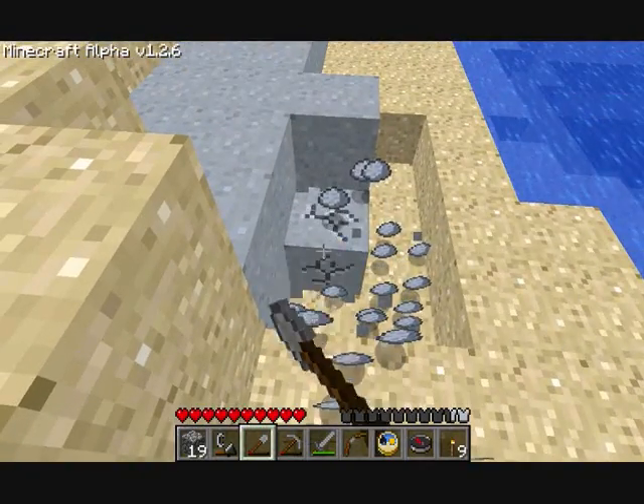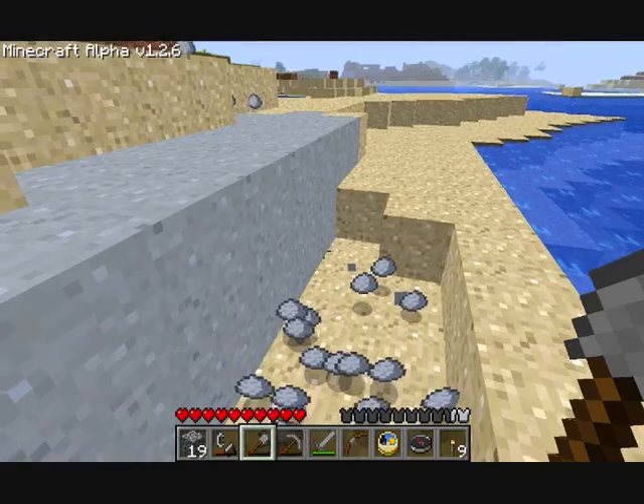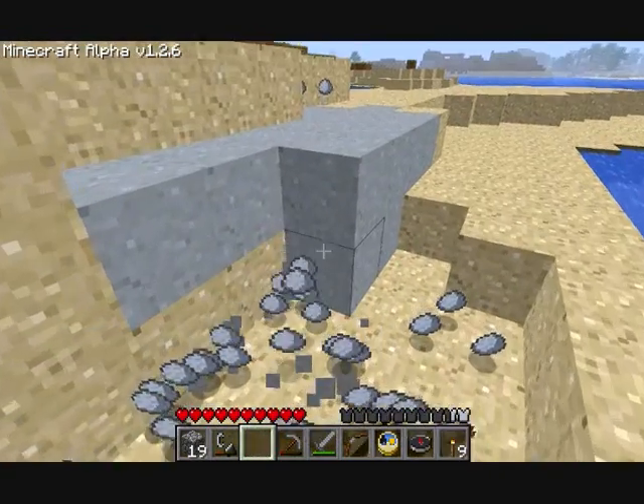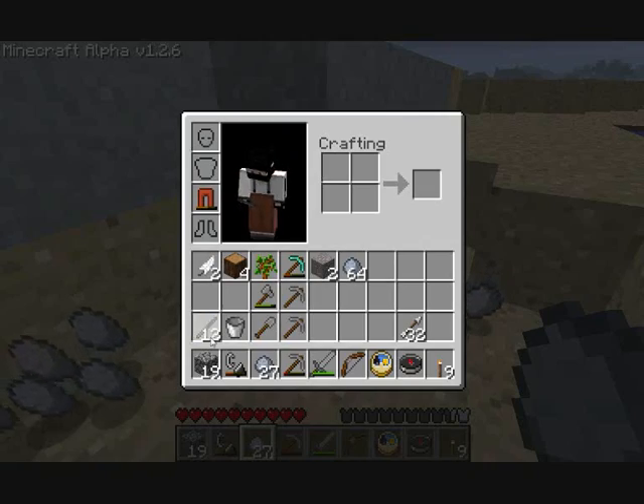I'm actually quite lucky to find clay, because sometimes clay can be very rare if you don't have any water in your place. Because they usually spawn at beach heads like this. But it's like, this is an arctic area — it's pretty funny. I think clay has physics, let me try it out. Oh, it doesn't. Because sand does.